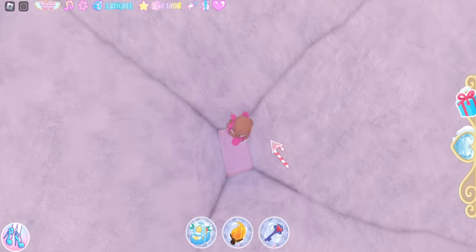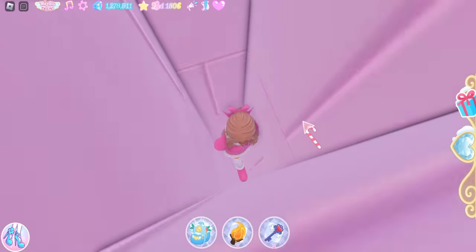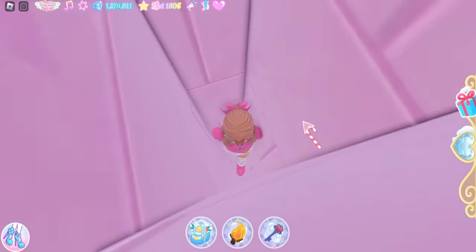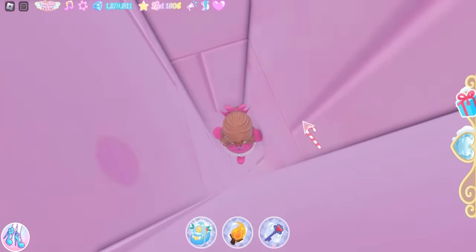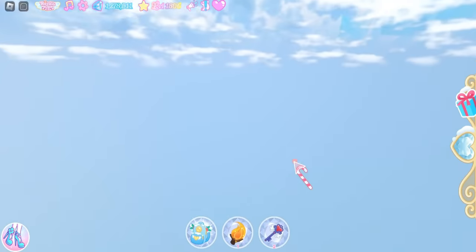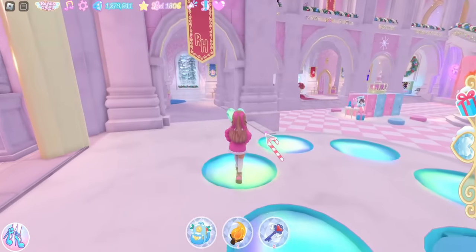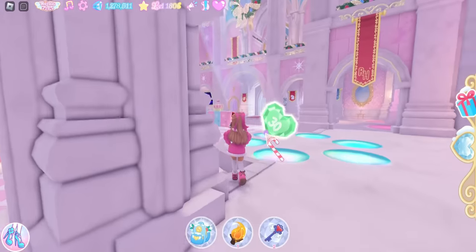Now we need to fall back down, which you will be able to do through this hole right here. If you can't get down I guess you could always try resetting. And I hope the fireplace hole doesn't close — like if the fire goes out I hope we are not stuck. But okay, now we are back at the entrance. I am just going to grab this diamond real quick.